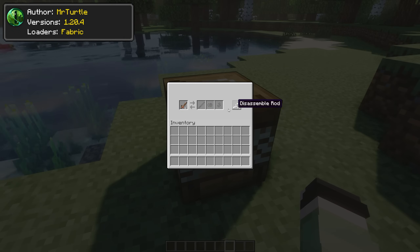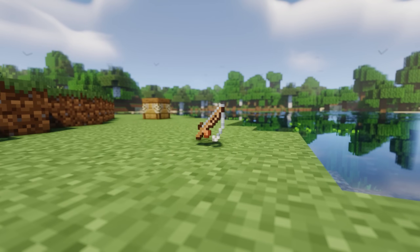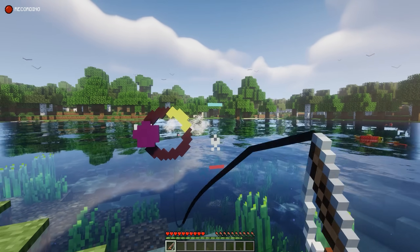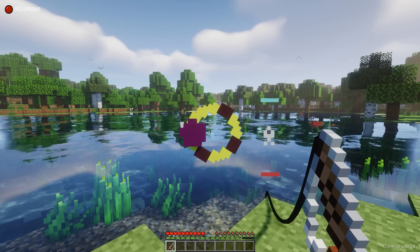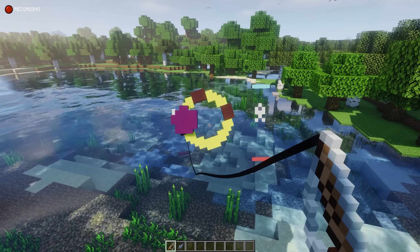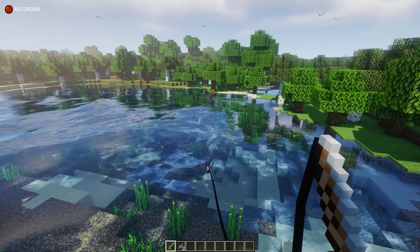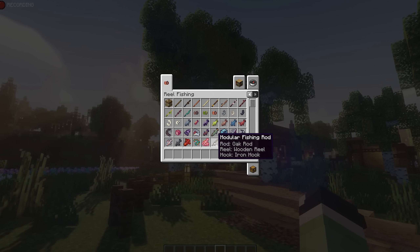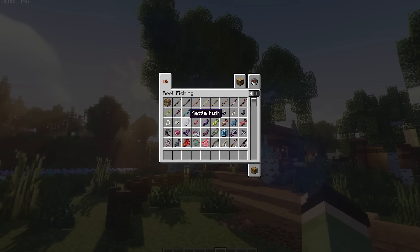With Real Fishing, you could assemble your own custom-made fishing rod. Following that, a new mini-game has to be won before you get your fish. Similar to the Piscatore mod, this mini-game is easy — you will need to right-click only when the marker is at the yellow color.